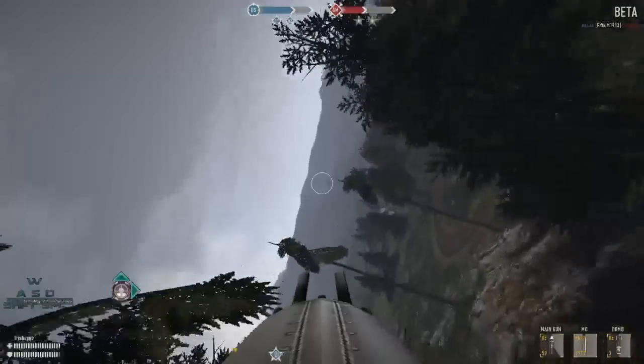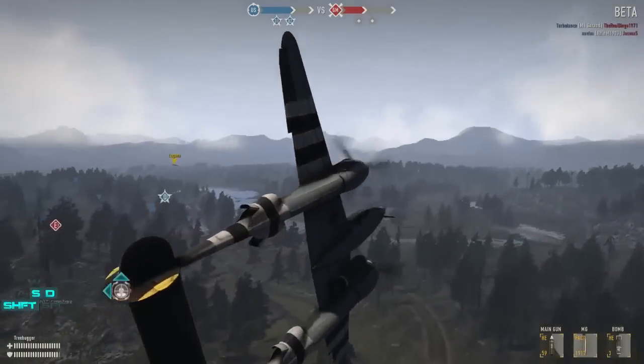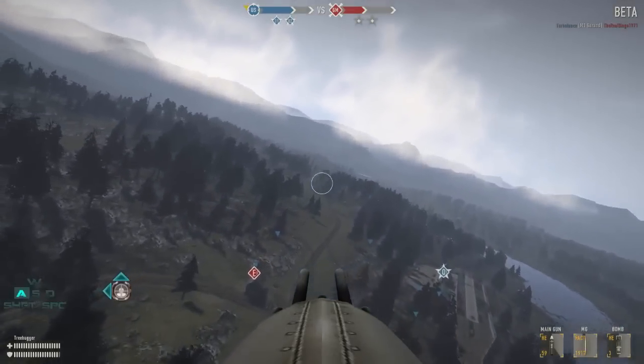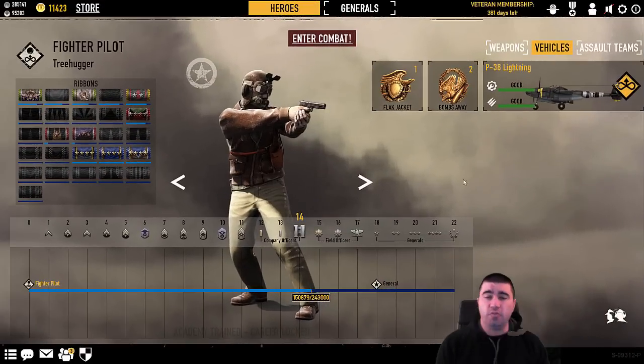That's the debug controls. As you can see, it allows you to do a lot of very cool things. It allows a lot more maneuverability than you normally would have. You need to use the debug controls. Hopefully that answered the questions out there. So now that we talked about the controls, let's talk about the planes you're going to be using them on.